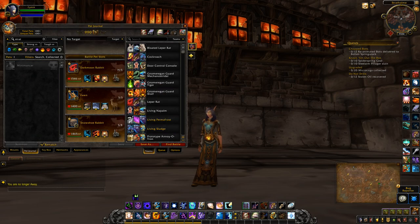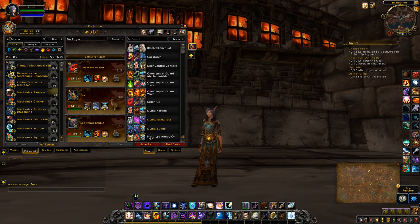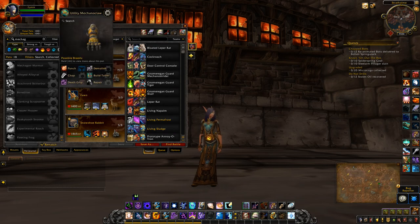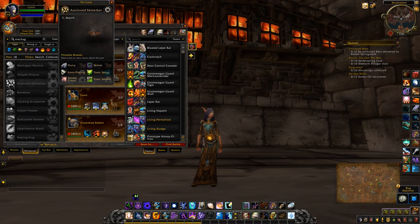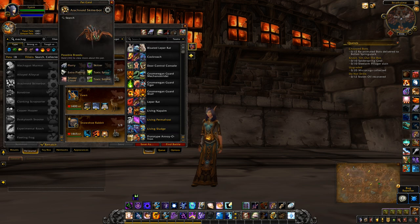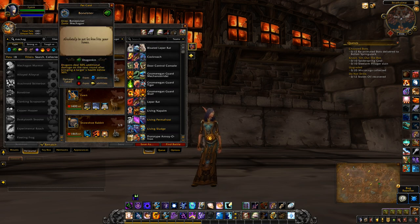He looks pretty cool. We also had two more for Mechagon. The first one is the Arachnoid Skitterbot — one of these mechanical-looking spiders, which will be a drop from one of the rares on the isle. The other one is Bone Biter, which is another drop from a rare on the island called Bone Picker.